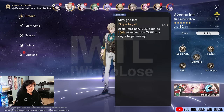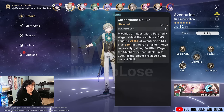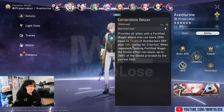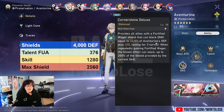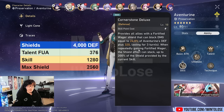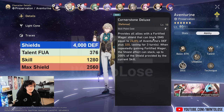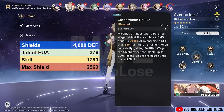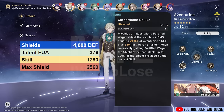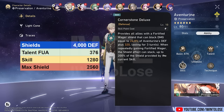First of all, his basic attack trace actually deals damage entirely based on his defense stat. Up next, we have his skill, which costs a skill point. More importantly, it generates a shield on every single character in the party for a pretty significant amount. We can see that according to this chart, with 4,000 defense, he will be generating 1,280 shield at trace level 10 with his skill. And the shield is able to stack for up to 200% of the skill's value. So the maximum shield his skill can provide is 2,560 with the current 4,000 defense at talent level 10.